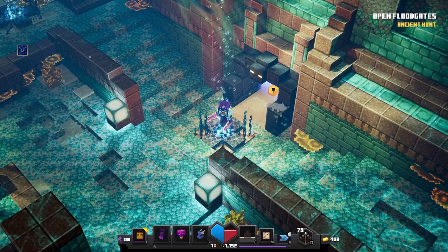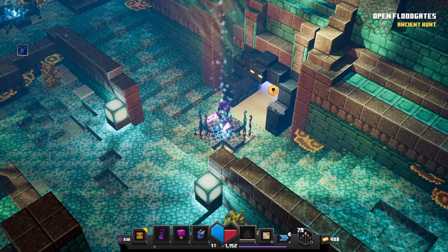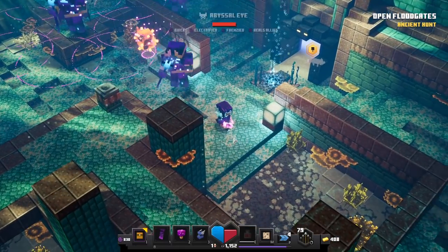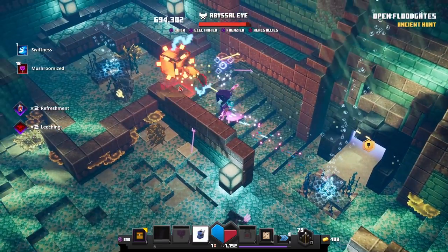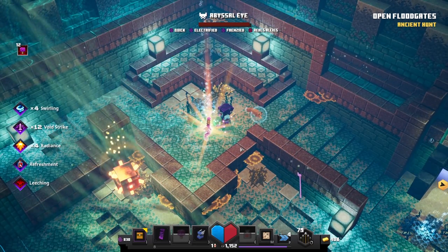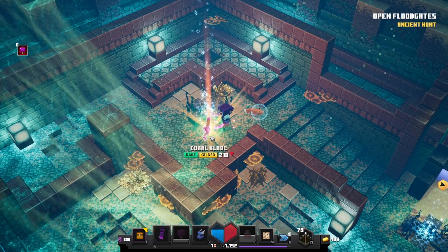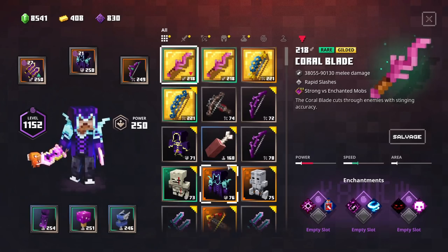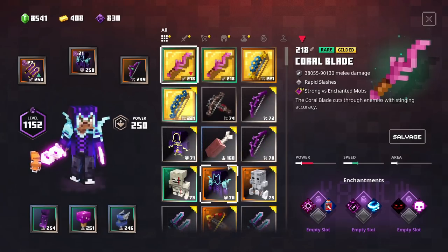Here we are at the Abyssal Eye's lair. This one drops the squid armor, the coral blade, and of course the harpoon crossbow. Definitely be careful for his drowned necromancers as they will deal a lot of AOE damage — I suggest you first take care of those and then go for the Abyssal Eye himself. It will be easy to take him down with a ranged weapon since he always tries to run away, so a torment quiver can do the job. He dropped a coral blade — the sponge striker variant, one of my favorite daggers in the game.